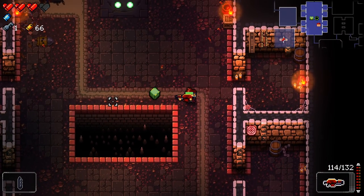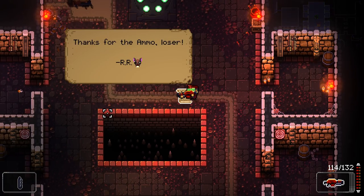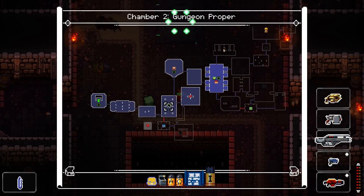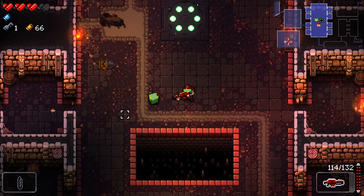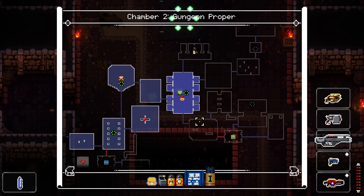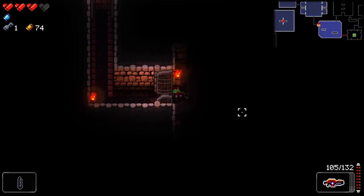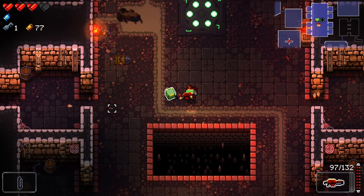Every ammo drop that appears in your run has to be picked up, otherwise the rat will take it. But you can scare the rat away temporarily — just teleport away, then come back. The rat will flee, which buys you travel to any adjacent room. Check out the minimap, go to any adjacent room, fight enemies with the weapon you'll take the ammo drop for. As long as you stay within one room of the ammo drop, the rat won't take it.